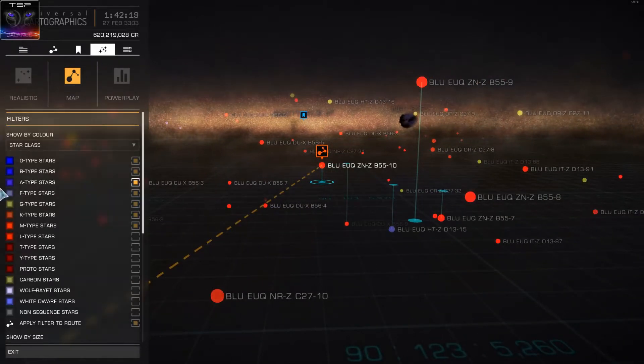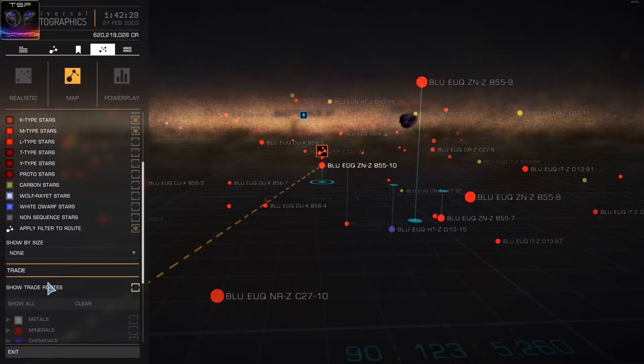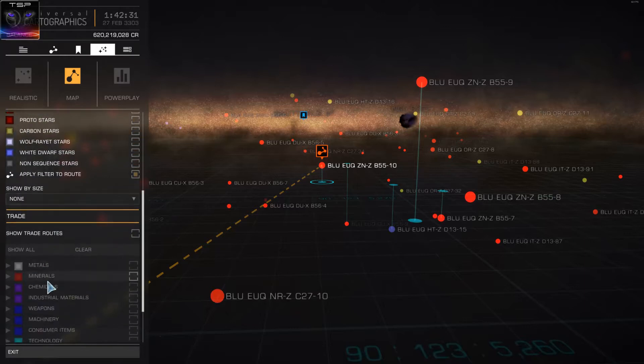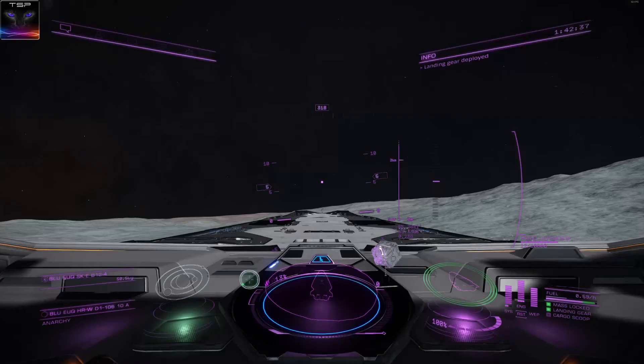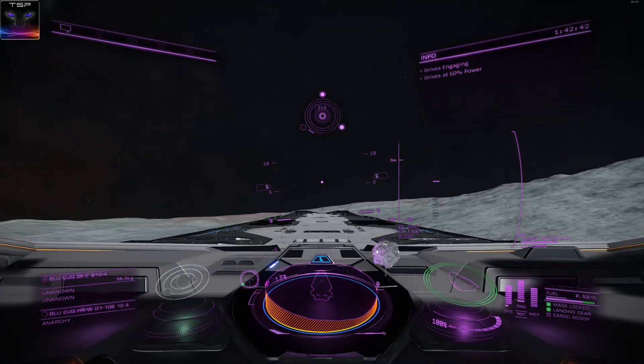I'm just checking where's my mouse. I have the Wolf-Rayet stars. Yep, I have carbon stars, neutron stars, and what was it, the pulsar stars? I guess you can select them. I might say like stupid things right now, but okay, anyway, it's time to get off this rock then.